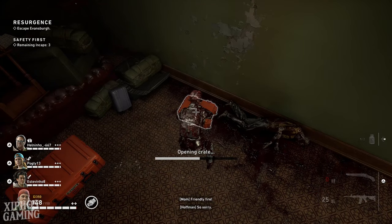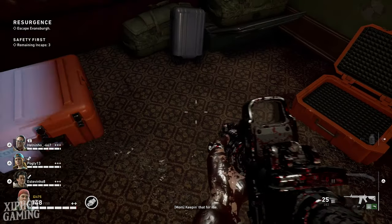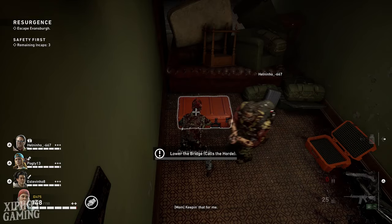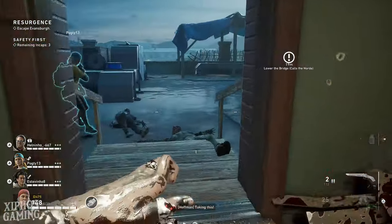Oh, I need to hold the button. Okay, I'll take the stock, I'll take the sight. I'll open this one — there's probably ammo in here. Yeah, I'll take some rifle ammo and leave the rest for my team, because, you know, I'm nice.